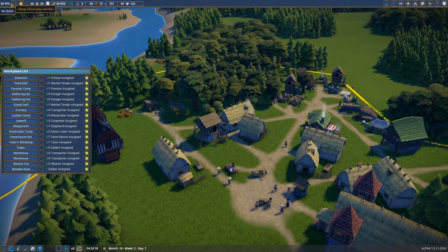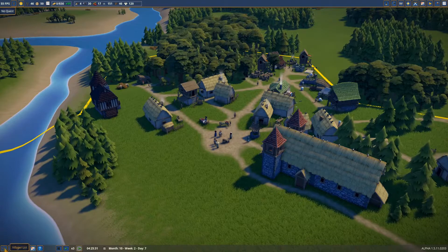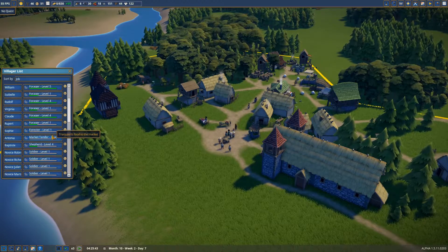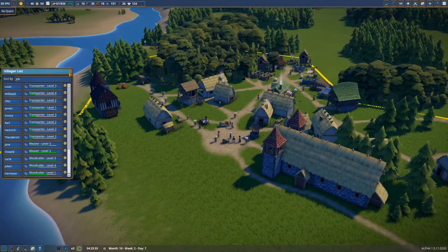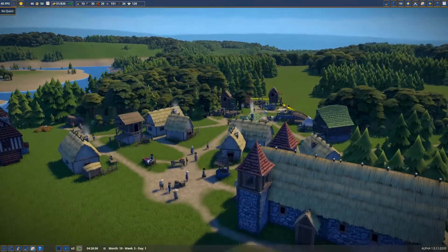It's okay - one person just joined, so as soon as they have arrived we're going to make them a market tender. This is very - this is not an easy game. I think I've made it harder than it's supposed to be. People are starving, we have no money, we have an overflow of resources that doesn't seem to be doing anything.